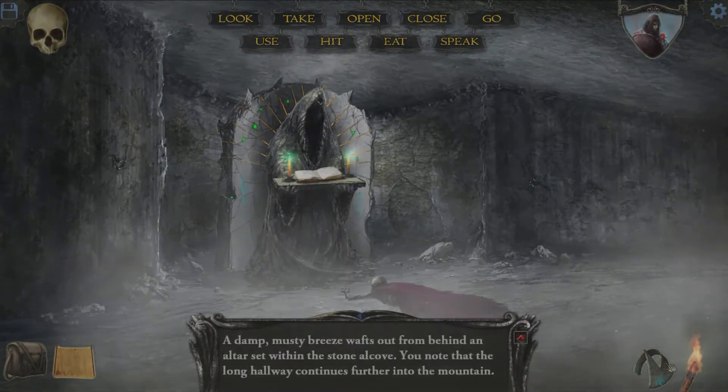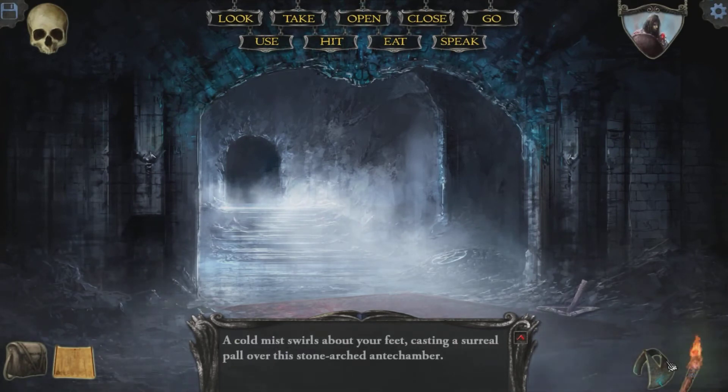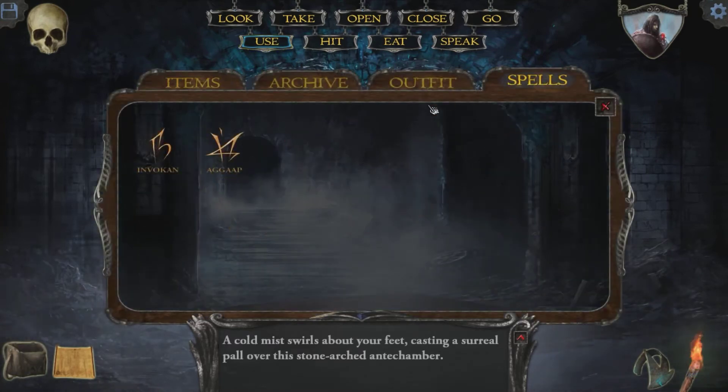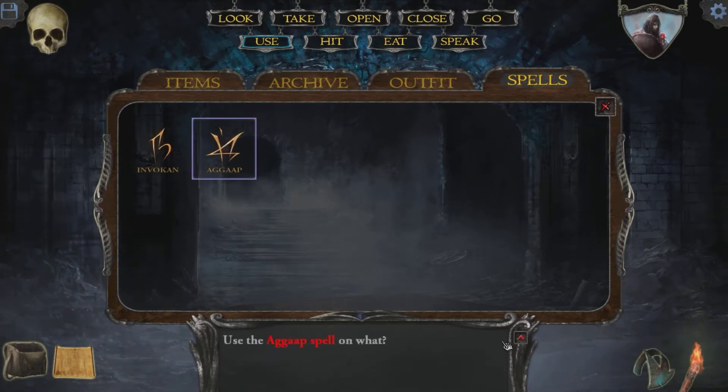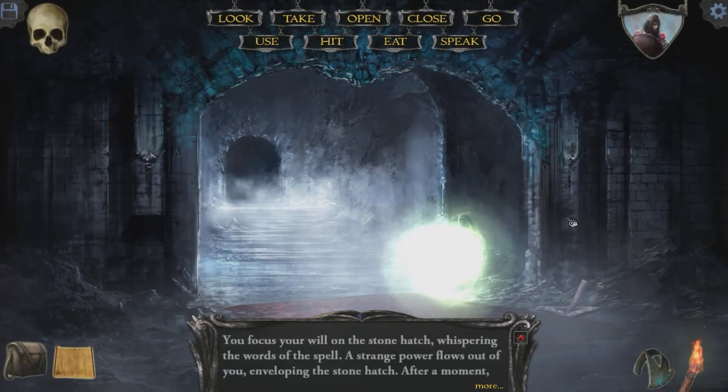Another thing I found out — the deal with that coffin that I opened up: I didn't want to open it because back in the original Shadowgate, if you open it, you're effed. Some goo comes out, and when you try to go to the next room, you step in the goo and it disintegrates you. I'll try my best to not have so many preconceptions from the last game. Anyway, now the deal with the spells — I can use the spell on stuff instead of just randomly speaking it. So if I use it on here, it actually opens it.